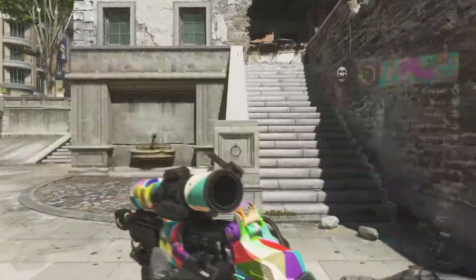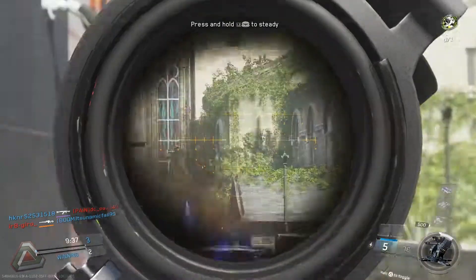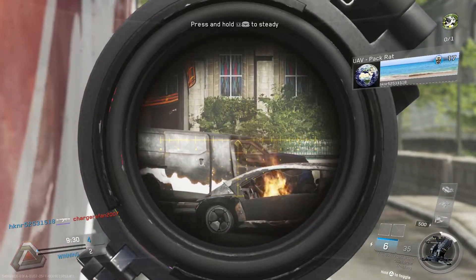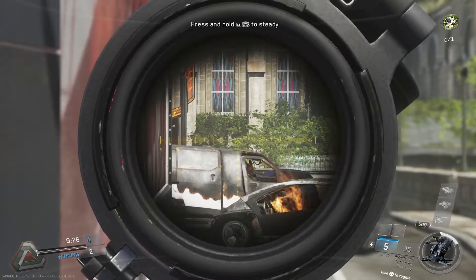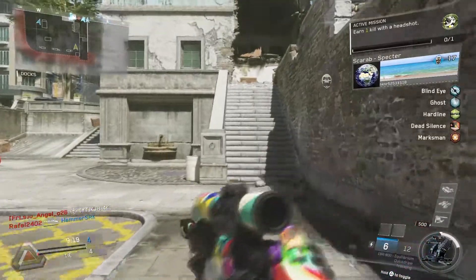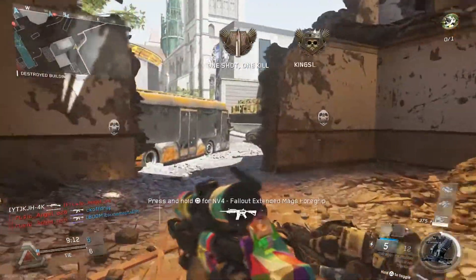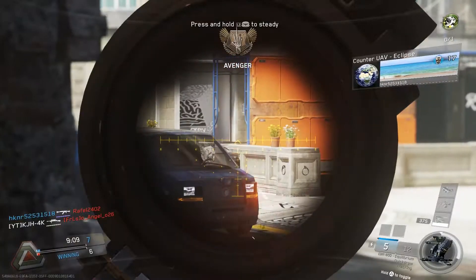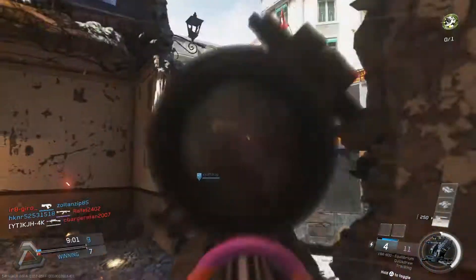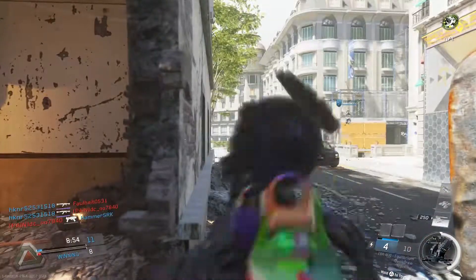That guy is an absolute beast — I don't know what gun he was using but he just totally took me out. Come on, do your little jump. Saw me. I don't know what I'm doing. How did someone come up behind us in our spawn? Riddle me that. There we go, sit your ass down. Someone coming over here? Oh there we go — you wanted a sniper video, you got a sniper video. I just saw someone right here — oh, he slid. I suck at sniping.